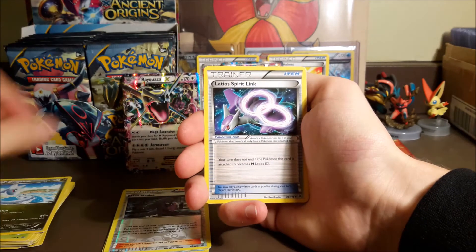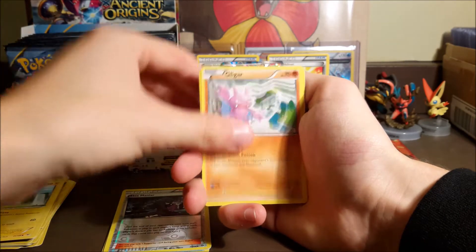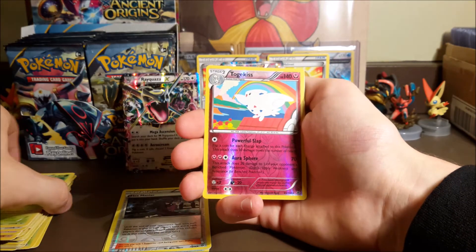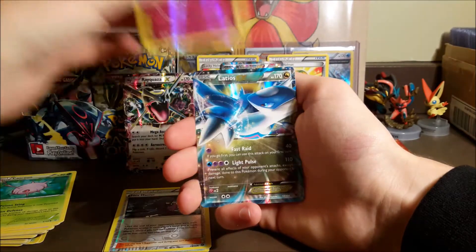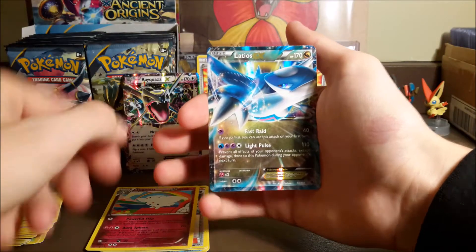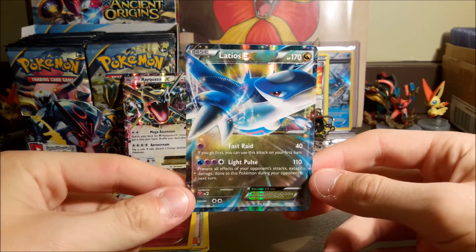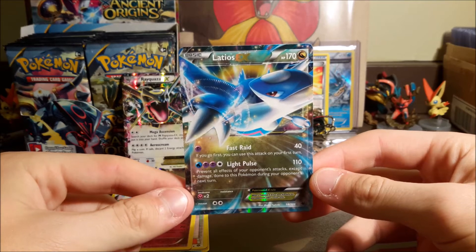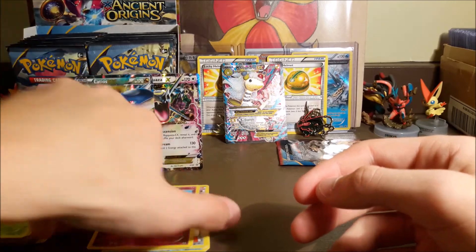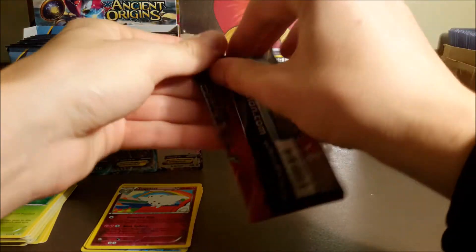We got Dragonair, Latios Spirit Link, Sokun, Voltorb, Gligor, Shuppet, Meowth, Kaskun. Our Reverse is a rare — it is a Togekiss. Oh wow, and a Latios EX! So we did pull something. Not the greatest of EXs, but it's still pretty cool. I think that gives me a double for this set too, so there's at least some trade power. Awesome — wasn't really expecting anything, so that's always nice.